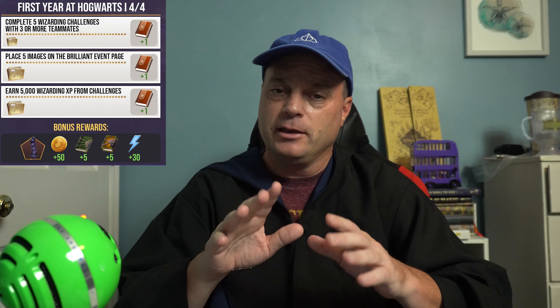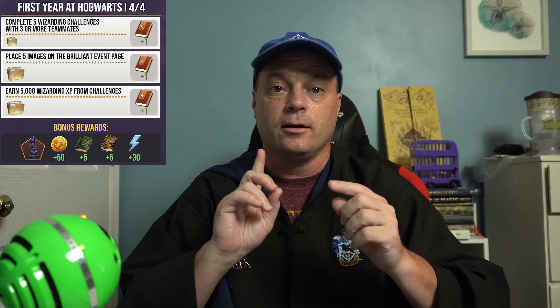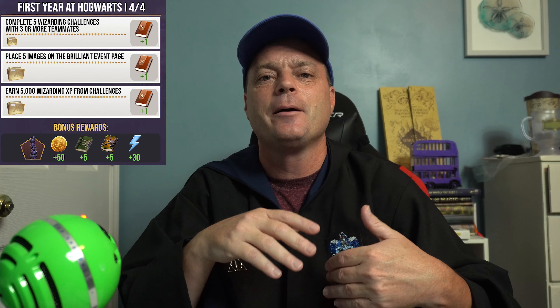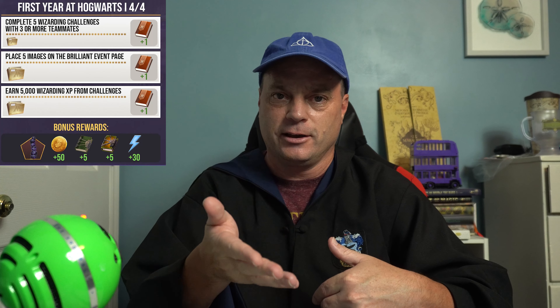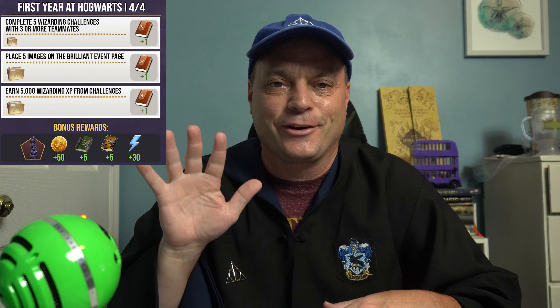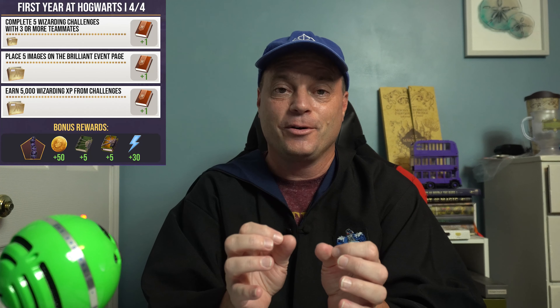The third and last task in set four is to earn 5,000 experience from Wizarding Challenges — it's not just regular experience. You're going to have to do Night Bus or fortresses and get 5,000 experience from that. Keep in mind if you're getting regular experience and wondering why the meter's not going up, it has to be from the Night Bus and fortresses. That gets you one Spell Book. If you complete all tasks in set four, you get the Stack of Cauldrons fragment, 50 gold, five Restricted Section Books, five Defense Against the Dark Arts books, and 30 energy.